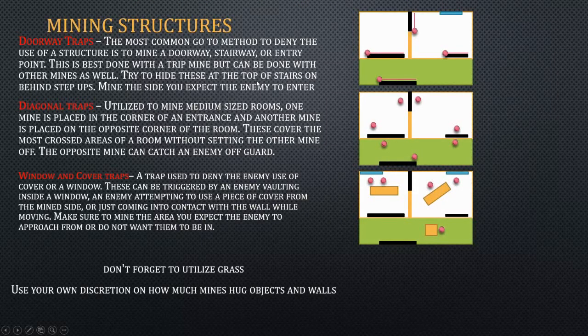Generally just set a formation up for these mines on the road, and that'll take care of a lot of infantry formations. So mining structure — this is pretty much for when you're not mining roads. Doorway traps are the most common go-to method to deny the entry of a structure. You just place these at the expected doors, and you want to make sure that they're on the opposite side of where the enemy is entering from. So if they're entering from the outside, then you want to place them on the inside. Use them on places like stairs, doorways, all that stuff.